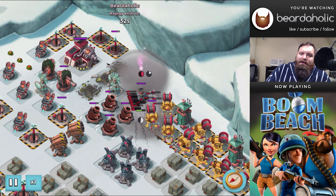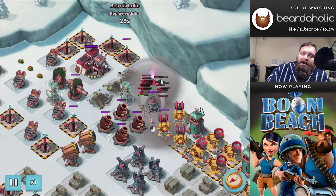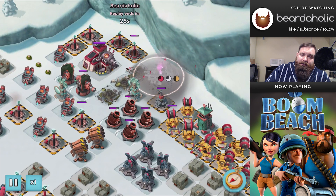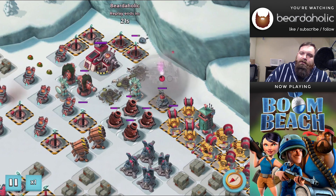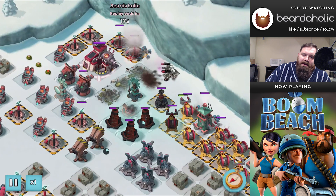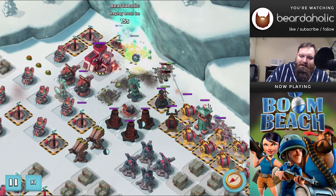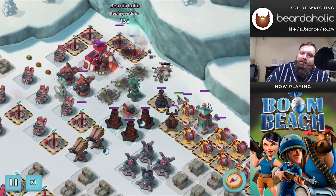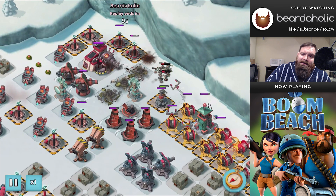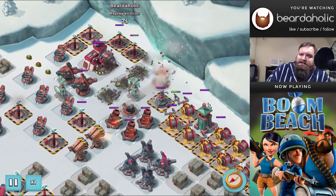Once you get up here you're going to want to be able to drop two critters and two shocks after those machine guns are out. If you leave the machine guns, then you're looking at needing a third shock. As you can see, my timing is horribly off — my zookas get wiped right out before I can even throw a flare onto the HQ. Just an absolute mess.